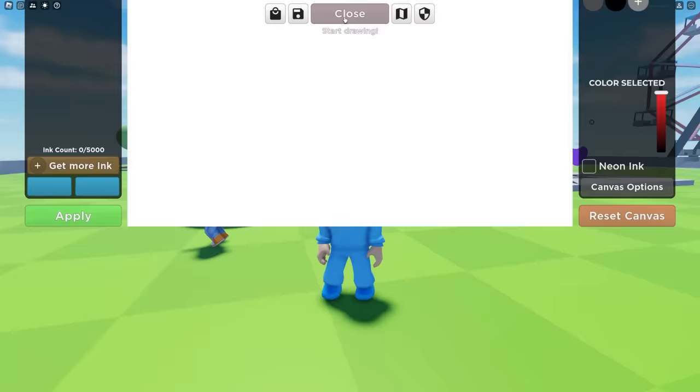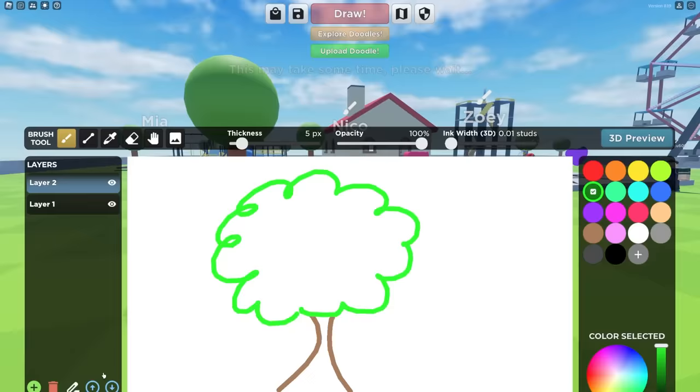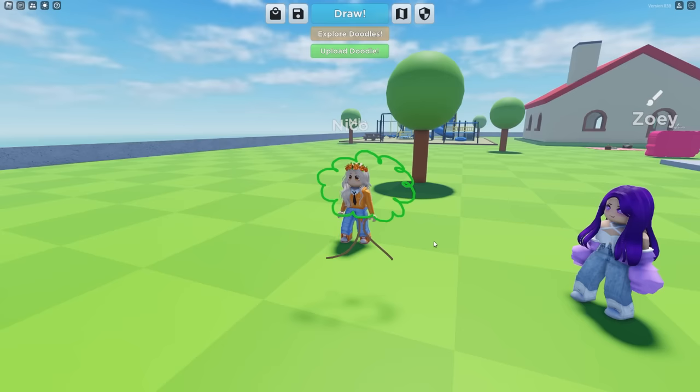You wanna become a tree? Well, it's just to show that you can become something. Let me show you real quick. Look at this — I think that's a beautiful tree. Apply! Wow, look at me. That is a terrible tree!